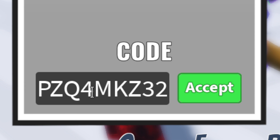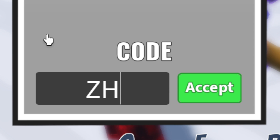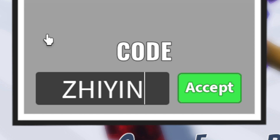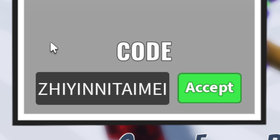Then we have our next code, all caps again: Z H I Y I N N I T A I M. Go ahead and redeem this code on screen now for Icon, which is a character in the game.